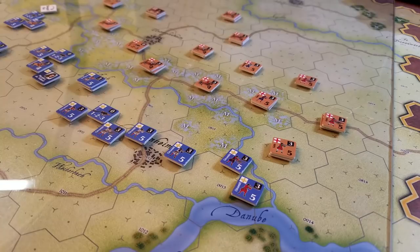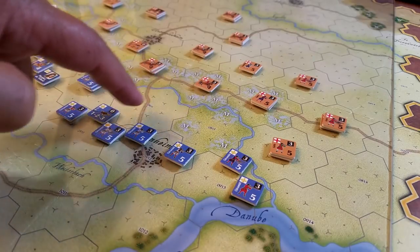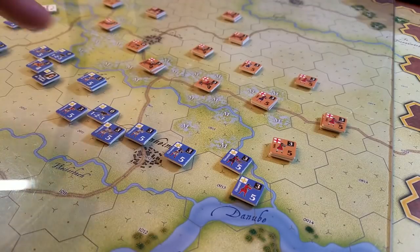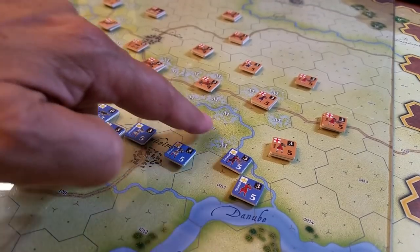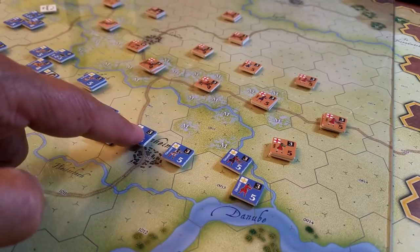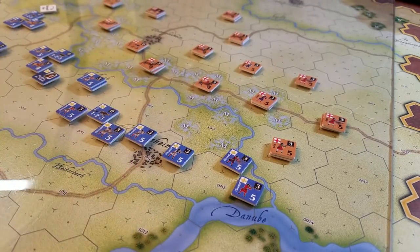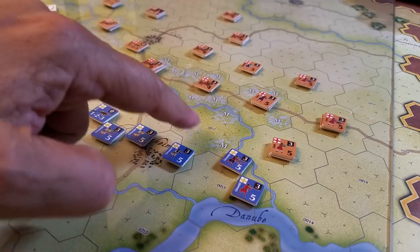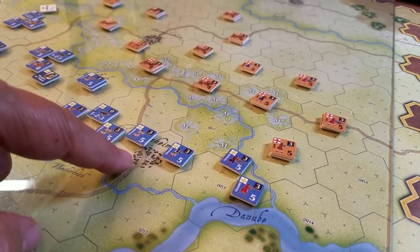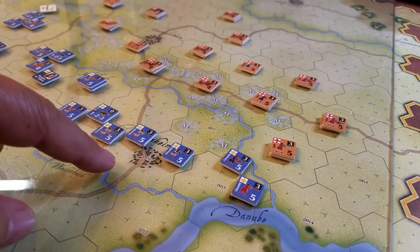So, sequence of play. First of all, you may notice there are what we would call in the old days mega hexes — a seven-hex cluster. They're each individually numbered, and forces up to six stacking points can be in each hex. Your movement is either within the mega hex or from mega hex to mega hex — or area to area, as they call it here, though I like the word mega hex better.